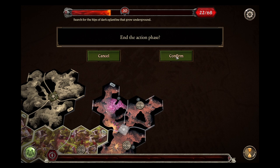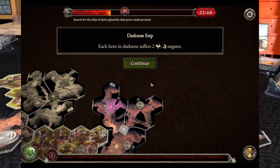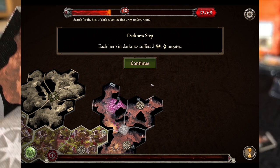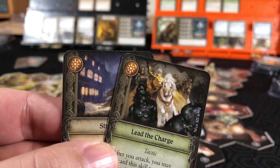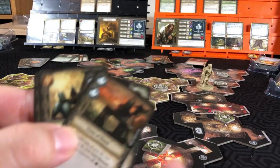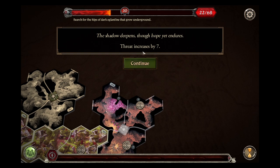That was two actions for each. To the shadow phase - darkness step: each hero in darkness suffers two fear. Spirit, will, and the gate. Both our characters are currently in darkness. Aragorn is probably going to get a little scared - nope, we have two successes so he negated that. And Gimli has a spirit of four, and he will negate both of those. Shadow deepens, though hope yet endures. Threat increases by seven.